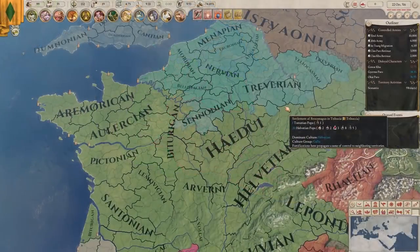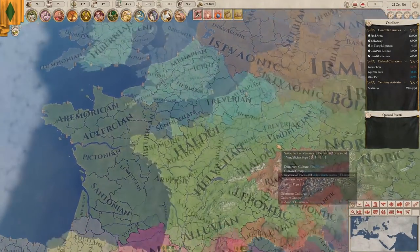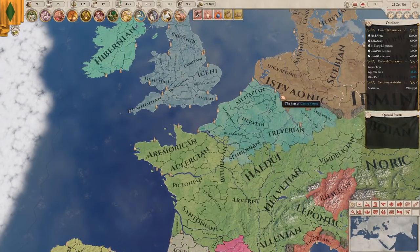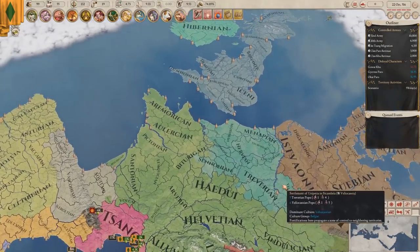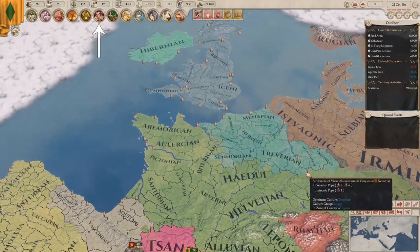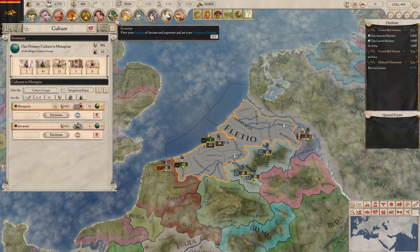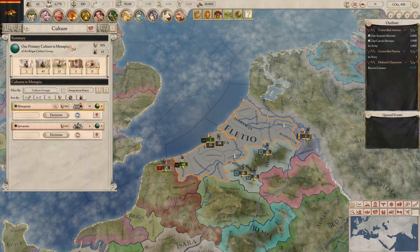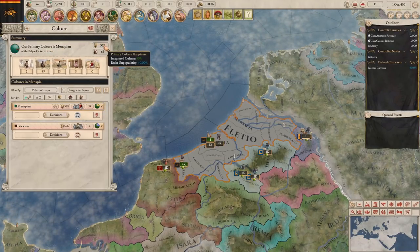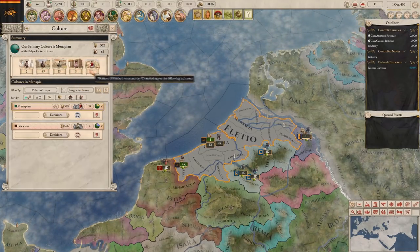Let's get started by looking at Cultures, the first significant feature to receive a major overhaul in 1.5. There are a variety of new ways you can interact with Cultures in the Menander update. We will start our overview by checking out the Cultural Interface, a new addition that has replaced the Previous Decisions tab. In this menu, we can view the variety of various cultures present in our nation, with metrics including the happiness of our primary culture and the amount of classes and pops that belong to each cultural group.